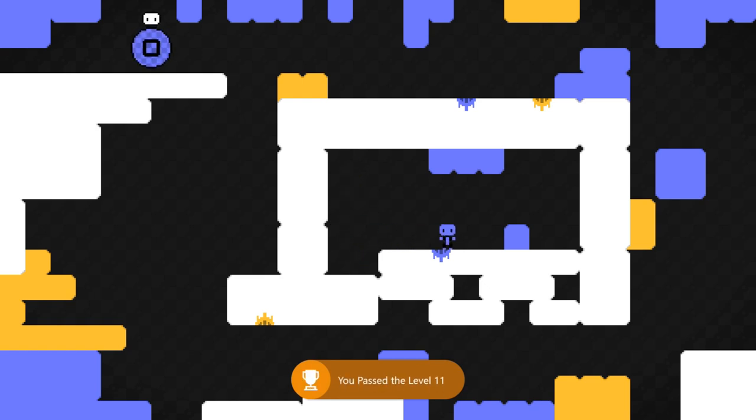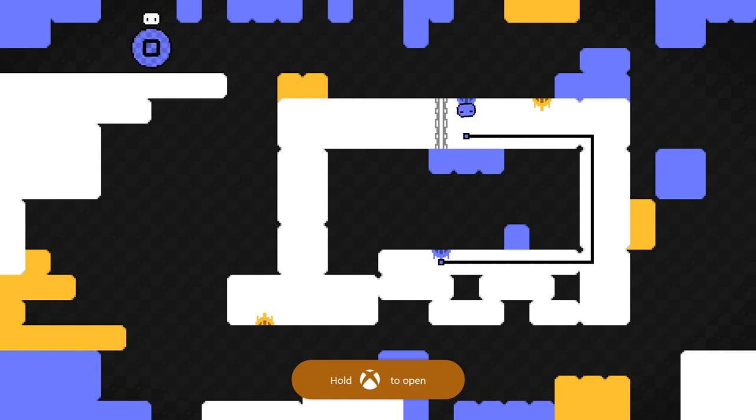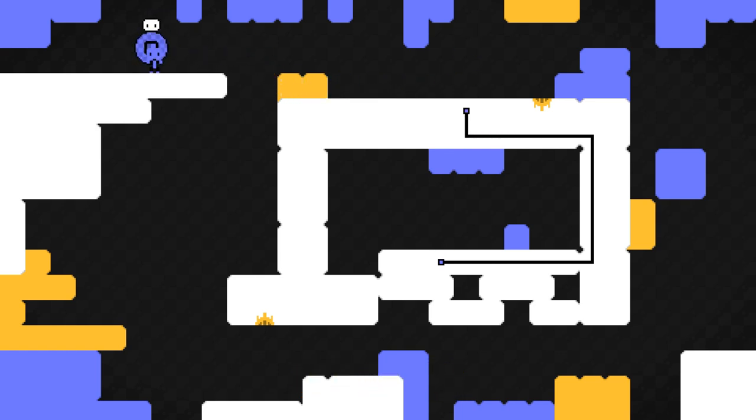Connect the two blue pipes together here. Then once you're up top, head over to the left side and change your color to yellow, and then head back and connect the final two pipes together, and that'll finish the level.